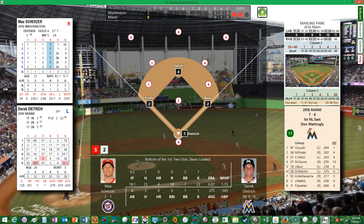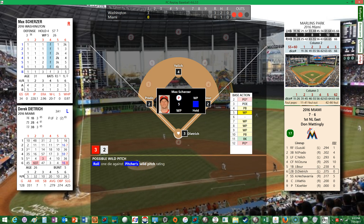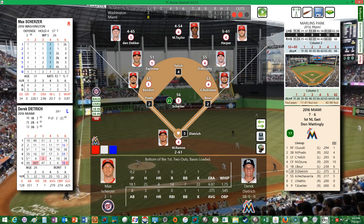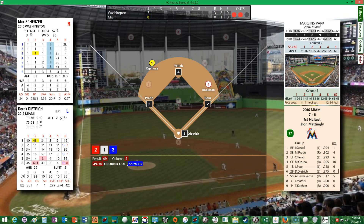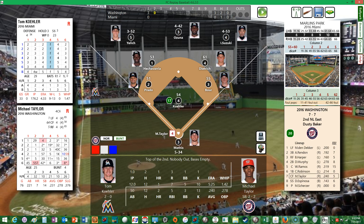There's a possible wild pitch, but Ramos does a great job blocking it — runners cannot advance. It's a ground out to Espinosa, who throws over to first. No runs, one hit, three left on. The Marlins load the bases but do not score. After one inning, the Nationals lead 3-0.